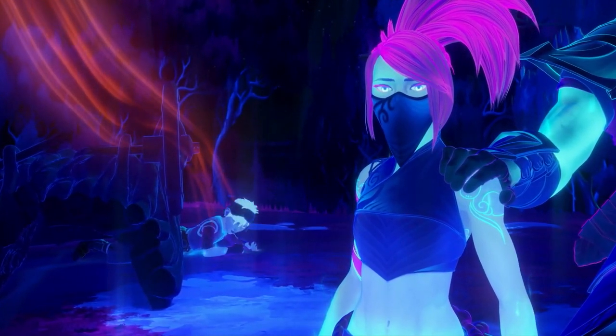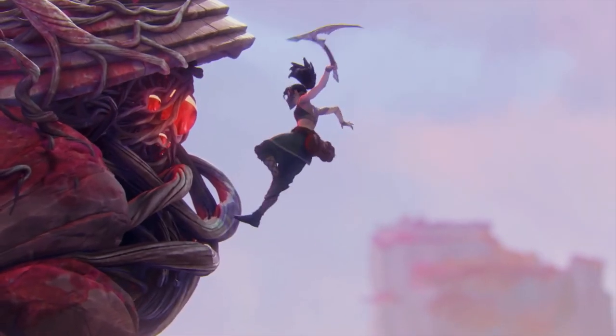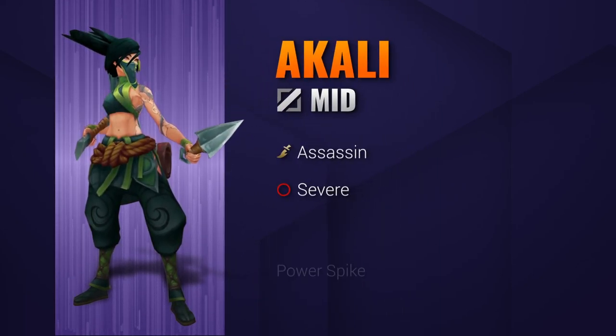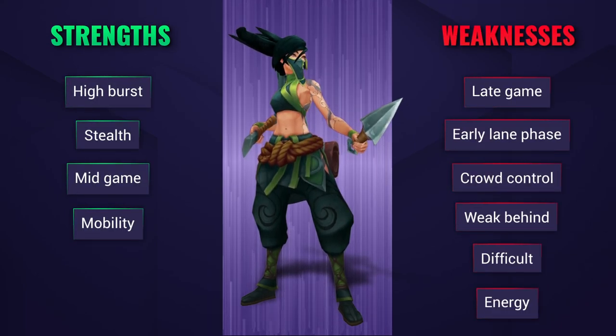Akali is a slippery assassin, capable of taking on an entire enemy team when it suits her. So let's cover that in a short guide that you could watch even during Champion Select. She has insane mobility, burst damage, and can use stealth to her advantage. But she is however very vulnerable to crowd control and can really struggle to get back into the game if you put her behind.